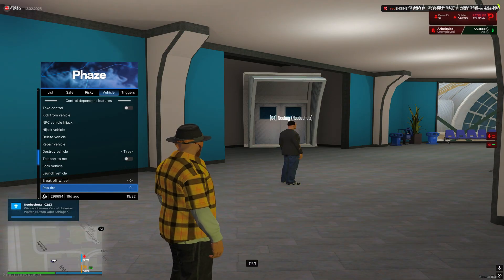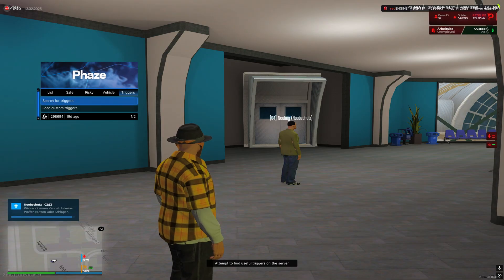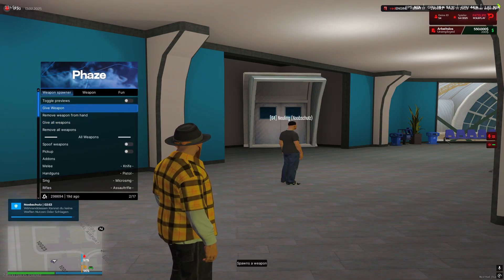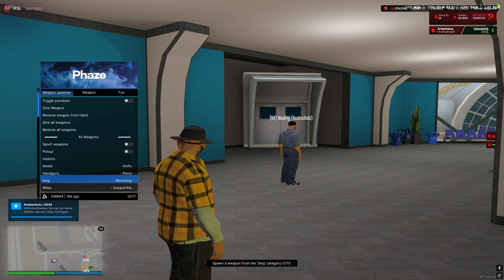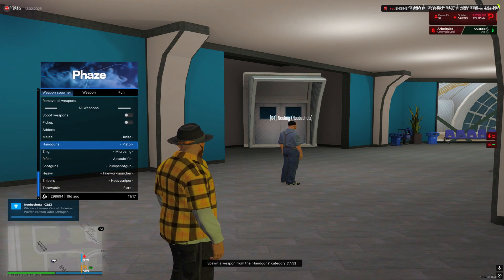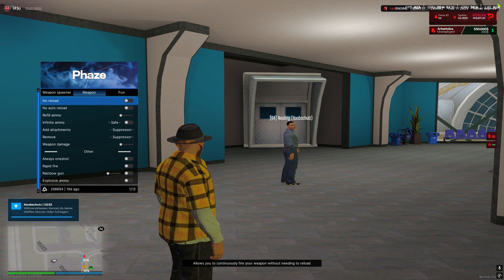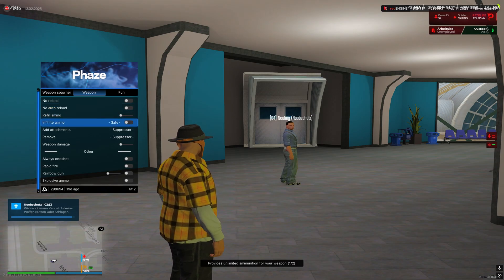You can see many, many things and all of them work. You can load your own triggers. Here you can make your own weapons, give weapons. Target preview — here you can select the weapon. It's all here. You can modify your weapon: no reload, no auto reload, refill ammo, infinity ammo.